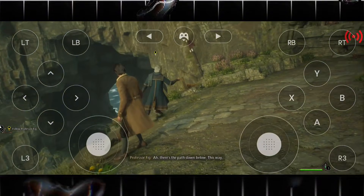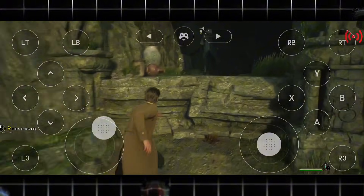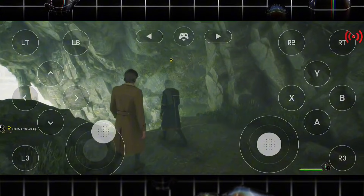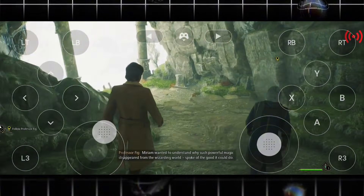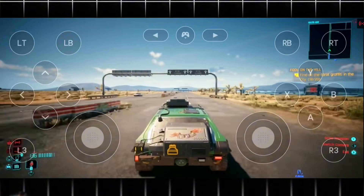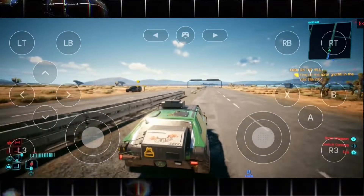So the main takeaway here is simple: GeForce Now lets you turn your phone into a powerful gaming machine. With a decent internet connection, the right VPN setup, and a little patience for queues on the free tier, you can enjoy big PC games anywhere, anytime. It's not perfect, but for what it offers, especially on mobile, it's honestly impressive. If you found this video helpful, make sure to like it, subscribe to the channel for more guides, and drop a comment below with your questions or game requests. Thanks for watching, and as always, stay creative, gamers.